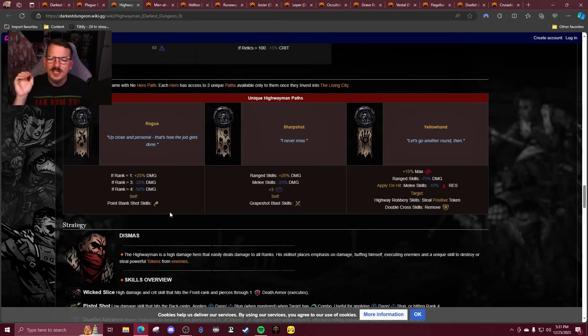Sharpshot: we're going C minus, maybe even D. Statistically it's one of the best in the game — I'm not going to deny that. But it's freaking boring. It's just a pure stat buff. Why does he need plus three speed? He's already a very fast character. Plus 25% damage on all ranged skills — I feel like there's a better way to make ranged skills feel more fun without just buffing the damage. I like the strength token on Grapeshot Blast — that's an interesting mechanic — but just a raw stat buff is kind of blah. So C minus.